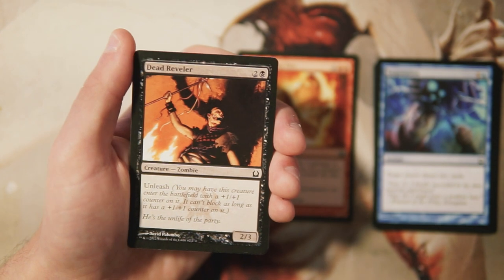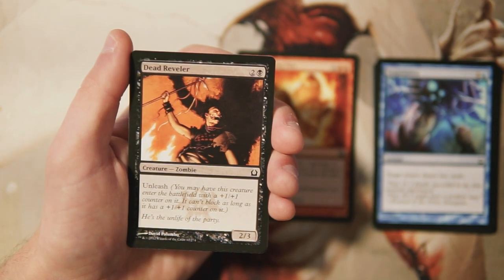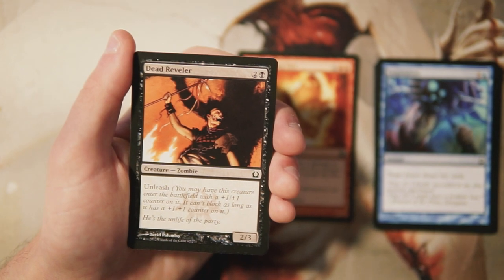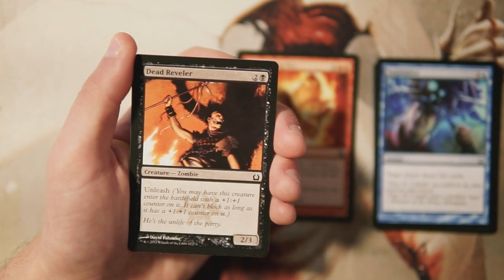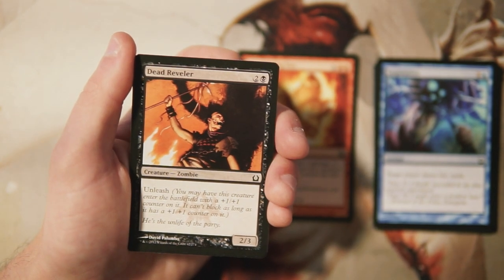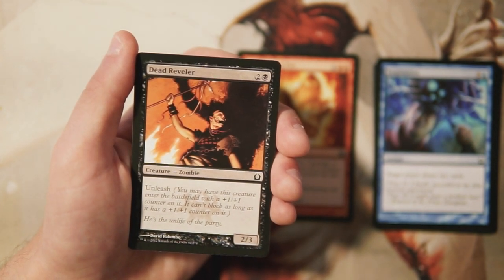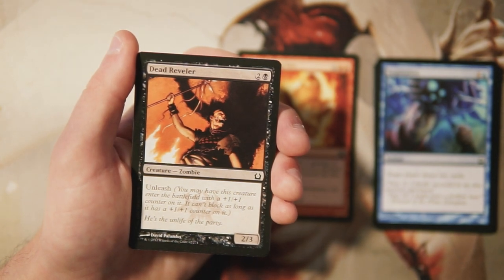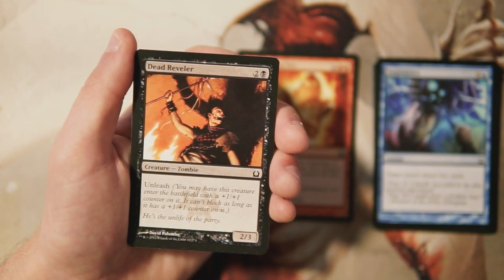Dead Reveler is a two-three for two and a black with Unleash — a mechanic unique to this set. You can have it enter the battlefield with a plus-one plus-one counter, but it can't block as long as it has any plus-one plus-one counter on it. Unleash is a very powerful limited mechanic and the Rakdos mechanic — you want to deal a lot of damage early, and cards like this help. It's kind of an average three-drop though; you'll probably want one or two of these and it's fine, but not super exciting.